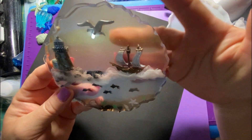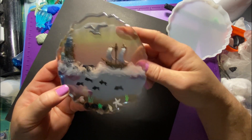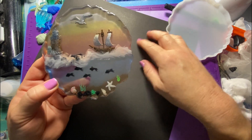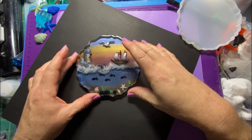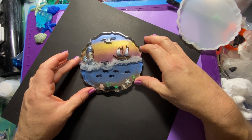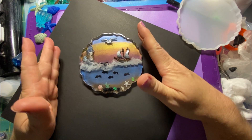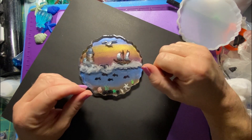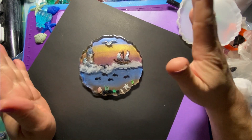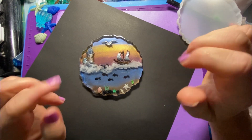Now it is see-through, as you can see, so I'm probably going to back this with black cardstock or something similar — I think black would actually be the best choice. It's a very simple project, pretty. It took two days because there are two layers, but I'll be trying different things like this. If you enjoyed this tutorial, give me a thumbs up, and I'll see you in the next one.